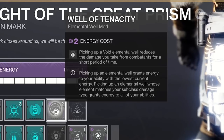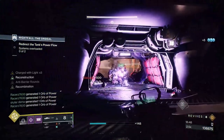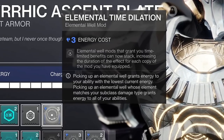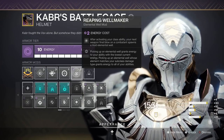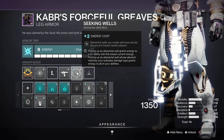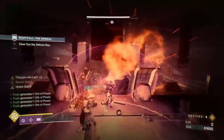This mod will give you a 50% damage resistance when active after collecting a Void Elemental Well. This will last for 7 seconds but you can extend the timer if you use the Stasis mod Elemental Time Dilation, which allows you to stack mods that grant time-limited benefits, increasing the duration for each mod equipped. I'd recommend using at least 2 copies of the Well of Tenacity to bump it up, then use the Reaping Well Maker mod which creates Void Wells on weapon final blows after using your class ability. Finally, the Seeking Wells mod makes any elemental wells you create track towards nearby players, so you'll spend less time collecting them and more time surviving.